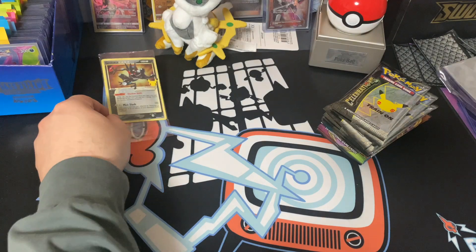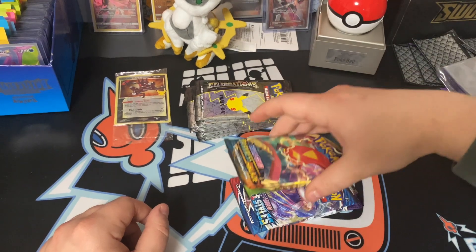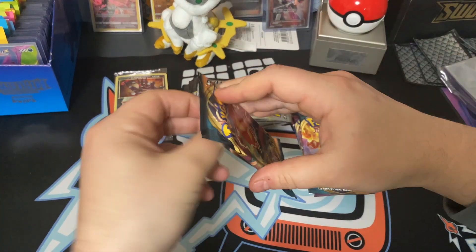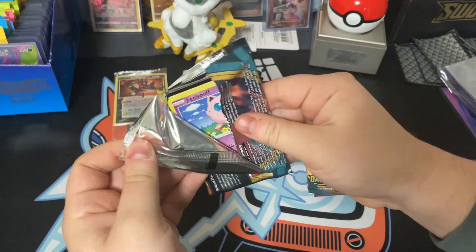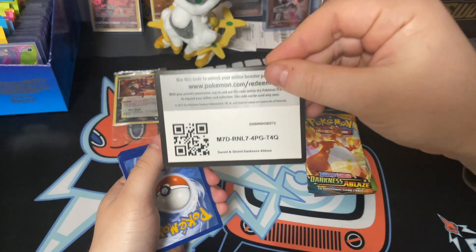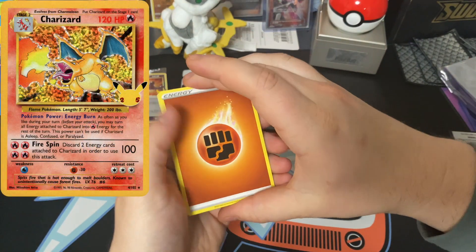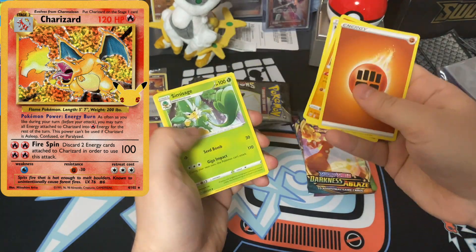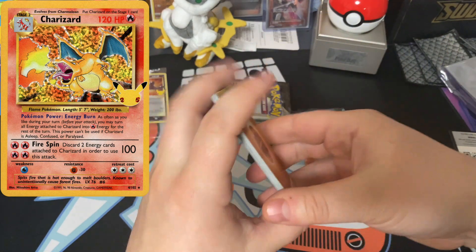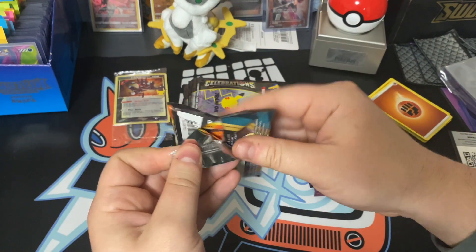We'll be opening this up and putting it in a sleeve — I'll probably do that off camera. We've got a bunch of Celebrations packs, Darkness of Blaze, Vivid Voltage, Battle Styles, and Chilling Rain — so we got a lot of packs to get through. We are gonna be looking for that Celebrations Charizard. I'll stick it in one of the corners so we can acknowledge what we're looking for — now you're caught up!